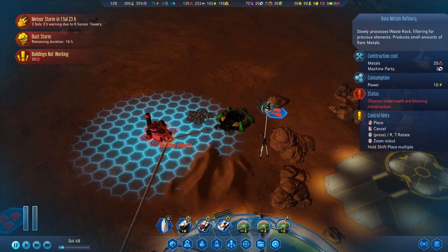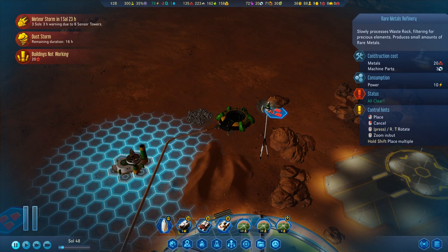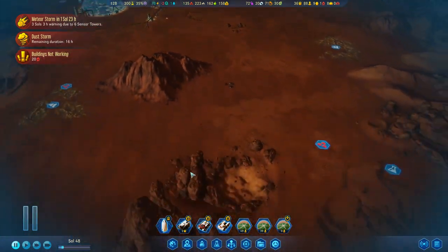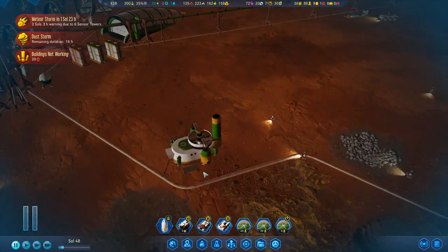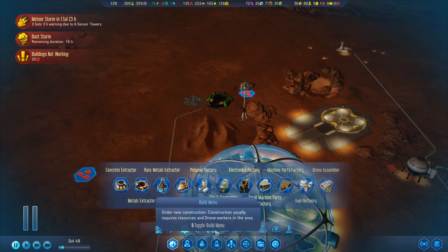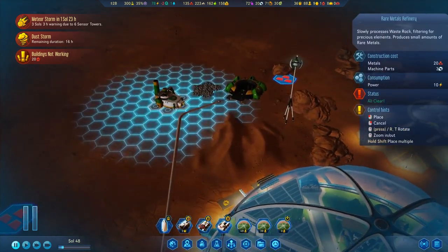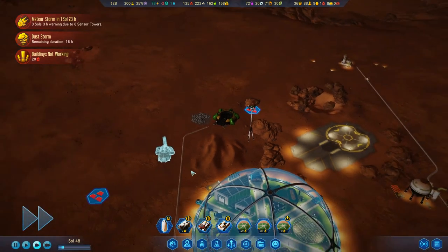I'm going to put the rare metals refinery sort of in the middle-ish area. Let me look at the one we currently have to check where the input and output are — looks like it's on either side. I'll place one up here since we've got some crumbling rock accumulating. It'll start processing that into rare metals, which is great.